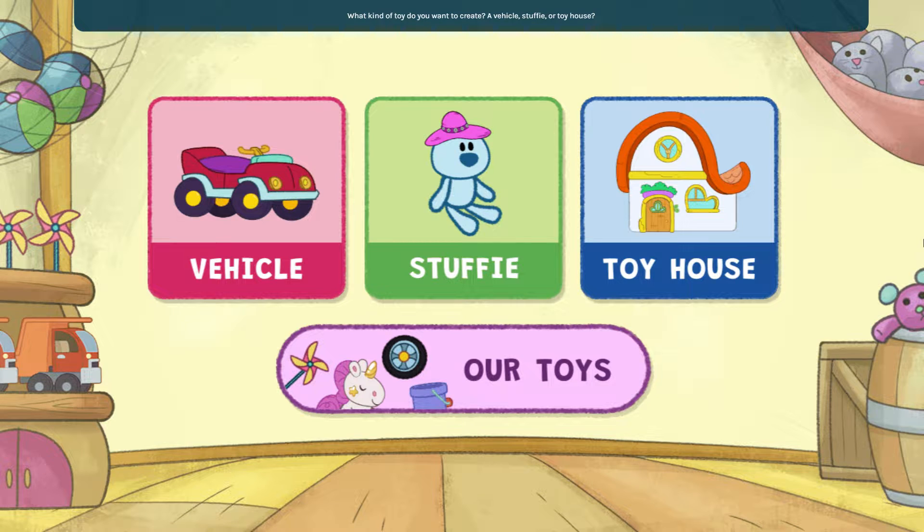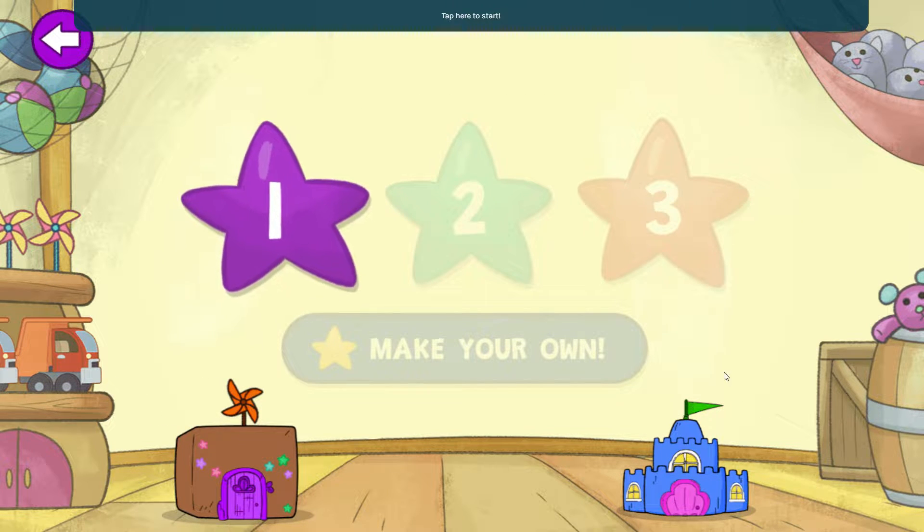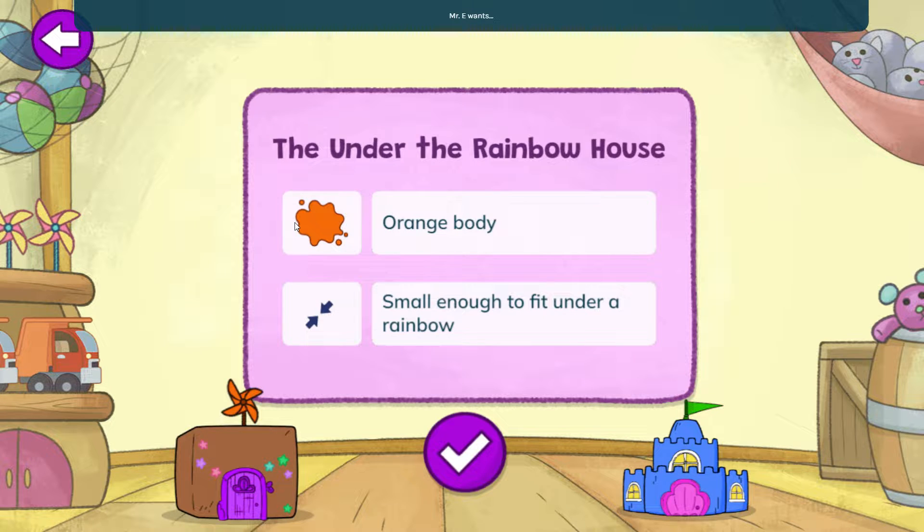Let's go! What kind of toy do you want to create? A vehicle, stuffy, or a toy house? Toy house. Let's make Mr. E a toy house. Tap here to start. Mr. E wants the under the rainbow house. This toy house must have an orange body.